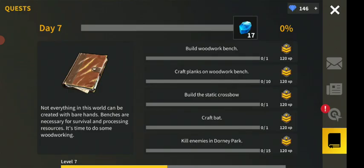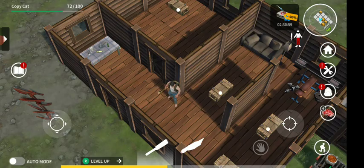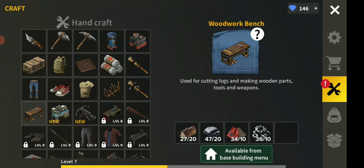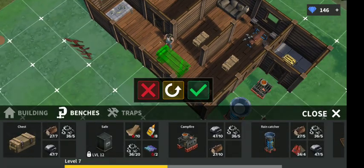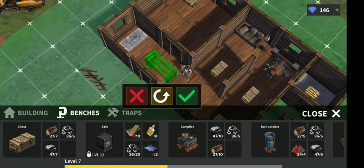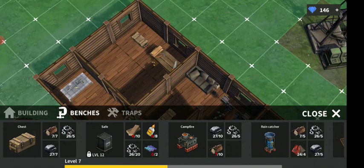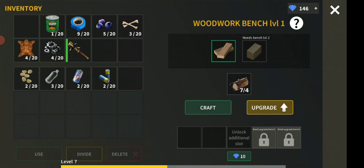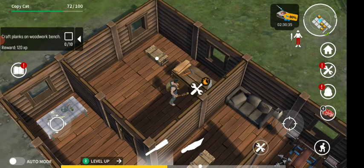Let's go on the daily quest I'm doing right here - this is day seven and we're going to build the workbench plus crafting something inside of the workbench. Let's just see what we need for the workbench - some wood, I do know that. We have enough items, that's a good thing. I'm going to build it like here and let's go in and see what we can make inside of this particular workbench. We're going to make some planks and we can upgrade it.